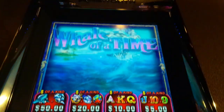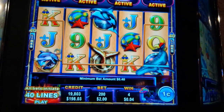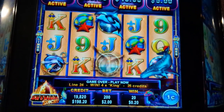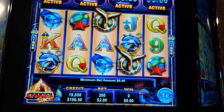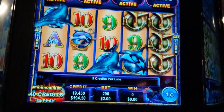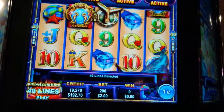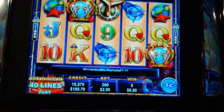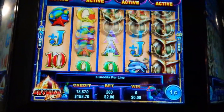This is Whale of a Time by Ainsworth. In this one we need five of a kind, or three or more scatter bonus symbols. That's our bonus symbol — we got two. We're doing $2 max bets. Let's get something cool.